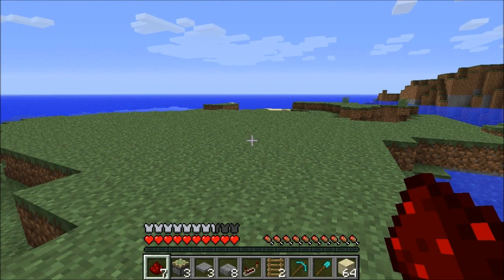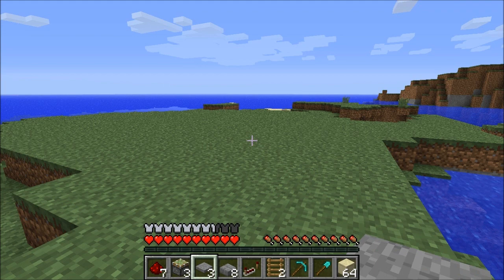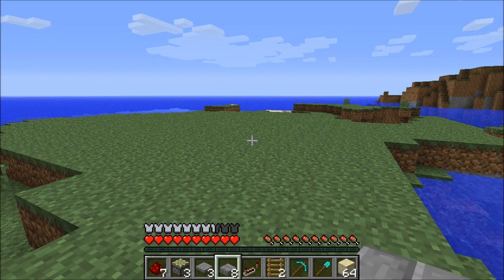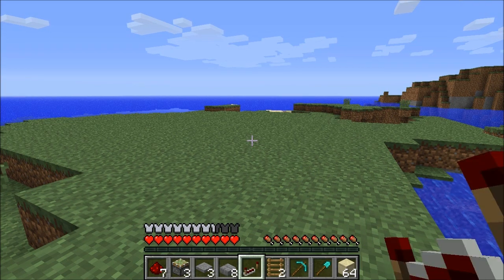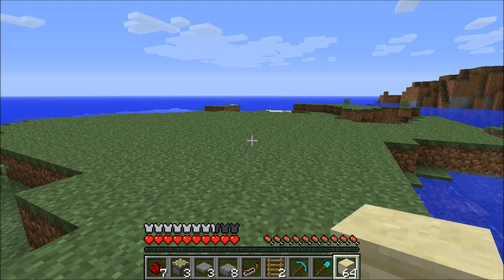To build this we're going to need a small amount of resources. You'll need 7 redstone wire, 3 sticky pistons, 3 stone pressure plates, 8 slabs, a redstone repeater and 2 ladders. As well as that you'll need a pick, a shovel and some building blocks.